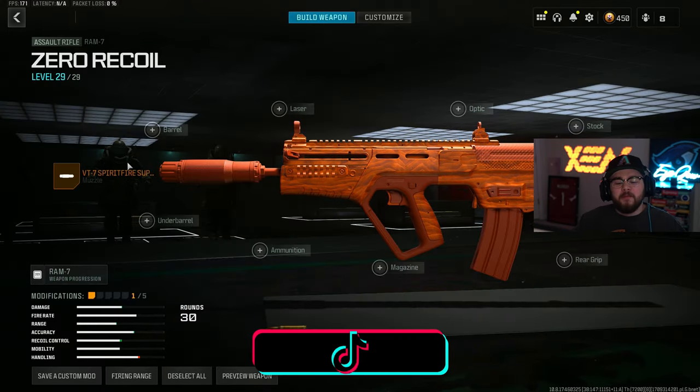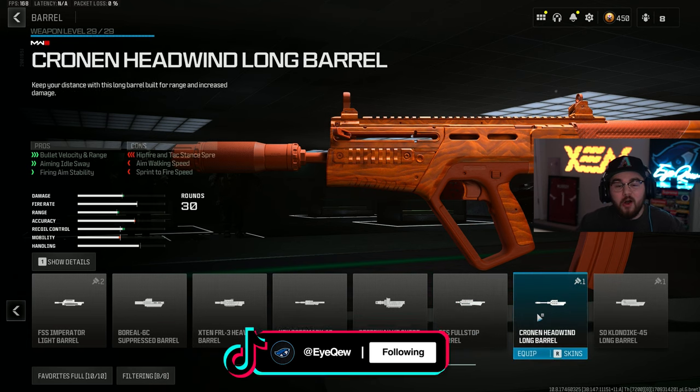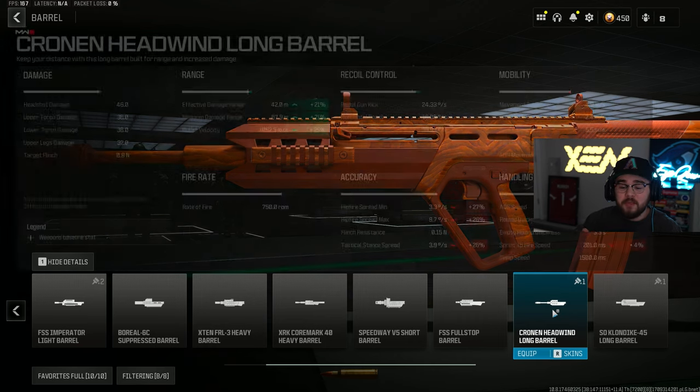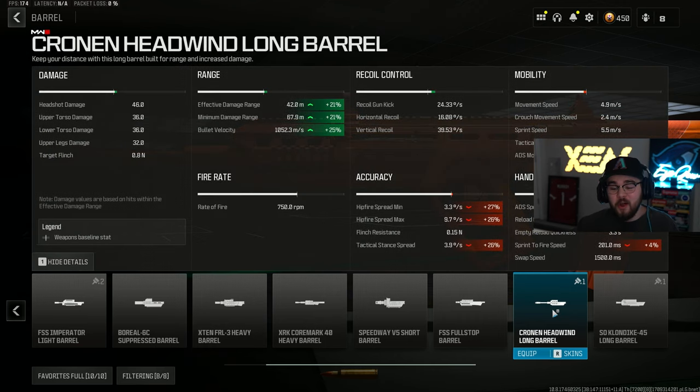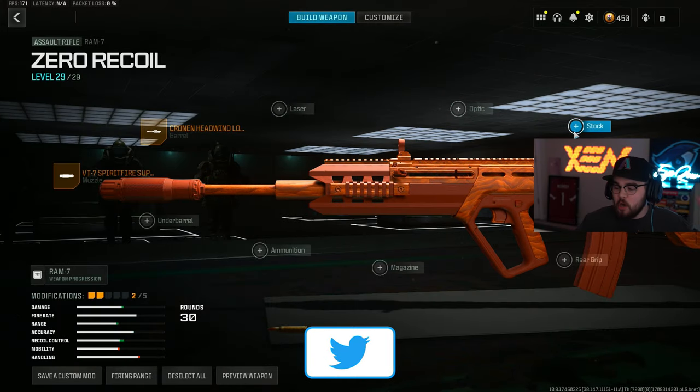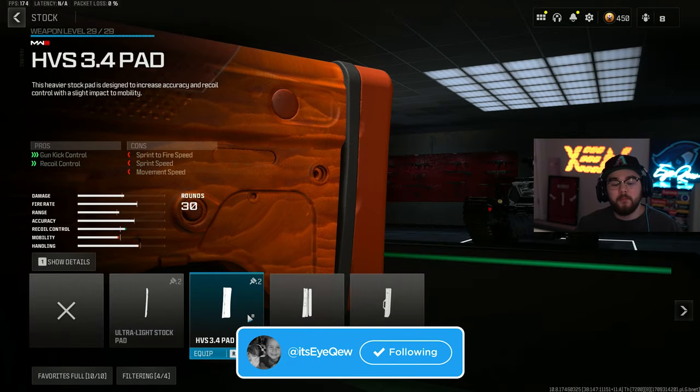Mixing in perfect with the muzzle is the Cronin Headwind Long Barrel, giving you even more bolt velocity, damage range, aiming out-of-sway, and firing aim stability — making the RAM 7 hit harder and getting you closer to hitscan. If you don't know what hitscan means, basically you don't have to lead your shots at all — where you're aiming is exactly where your bullets land. We're also tossing on the HPS 3.4 Pad stock for gun kick control and recoil control.